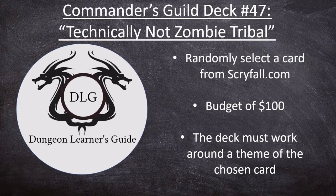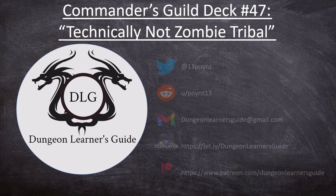Hello everyone and welcome back to the Dungeon Learner's Guide. Today we have another Commander's Guild deck tech. This is our 47th deck and it's titled Technically Not Zombie Tribal. If you haven't seen this show before, what we are doing is randomly selecting a card from Scryfall.com, working with a budget of $100 or less, and building a deck for Magic the Gathering, specifically the Commander format, around a theme of the chosen card.